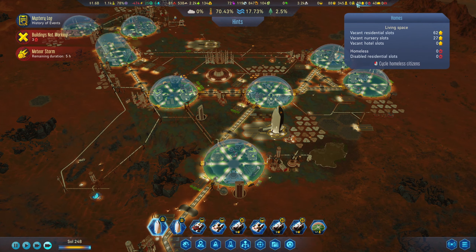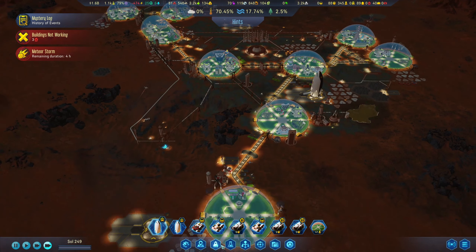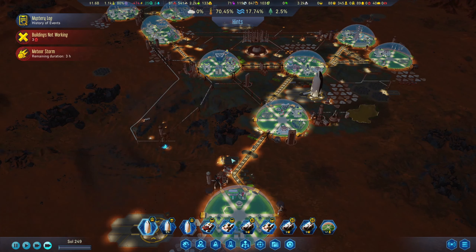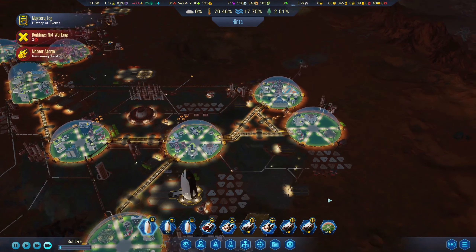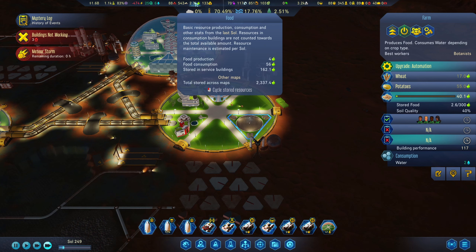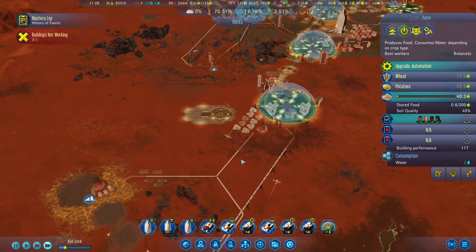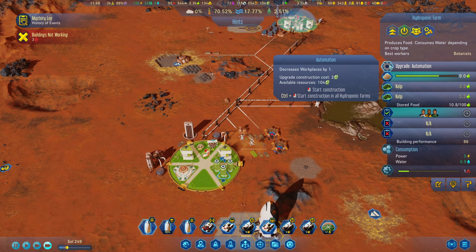We have 229 middle-aged and 35 seniors, so we definitely need more people. I need to make them have kids and start growing the population. We have 10 children and 11 new — it's happening but it's taking a lot longer than I imagined. We are now producing food from our farm, which should improve things. It's 2.3 so we're alright. I can decrease workplaces there so people can work in other areas.